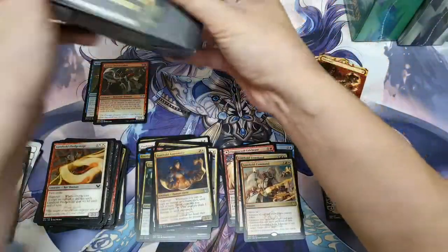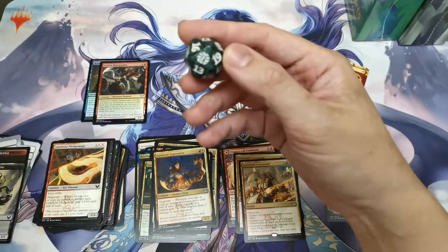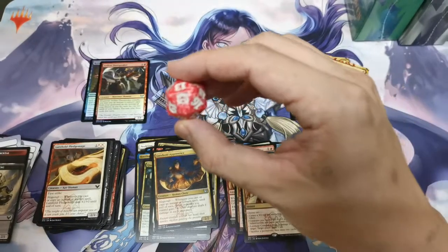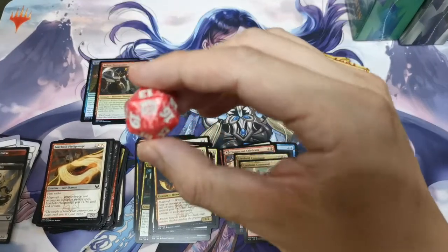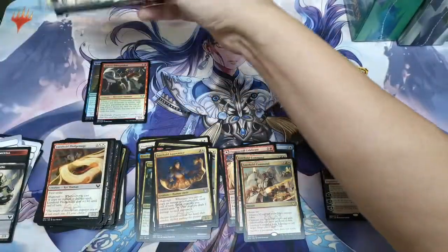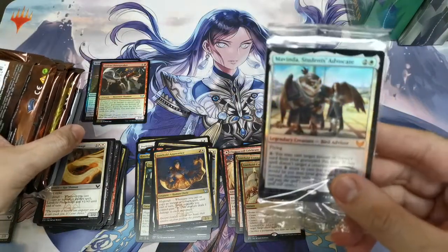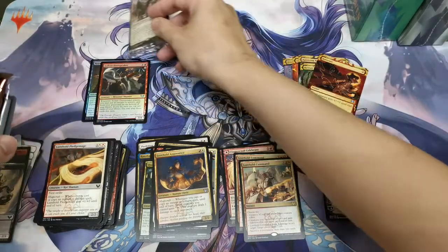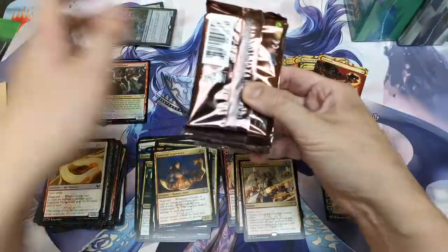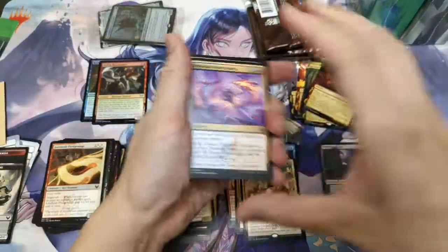I can speed it up a little quicker now. The dice this time looks much nicer — you can see the symbol of Witherbloom, and this is the symbol for Lorehold. Our pre-release pack card is a mythic: Mavinda, Students' Advocate. I'll open the Witherbloom pack last and do the normal booster packs first.